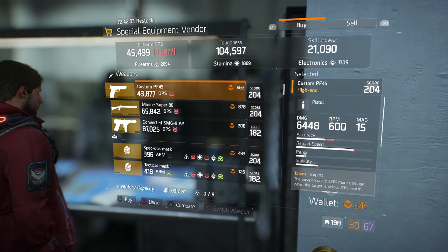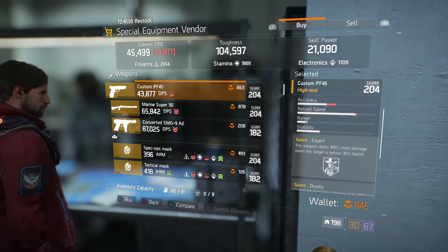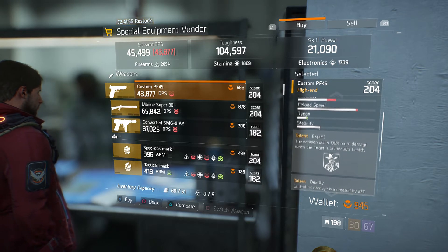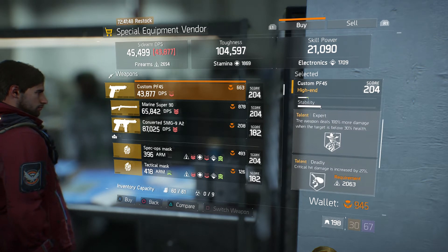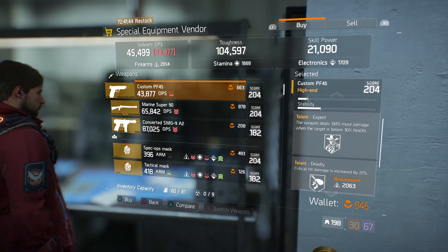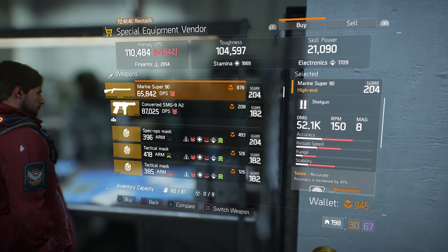We got the Custom P40 PF-45 high-end pistol. I would recommend this one if you need a high-end pistol at 204. The talents are Expert and Deadly, which for a pistol is pretty good because Deadly is one of the talents that actually changes for pistols.